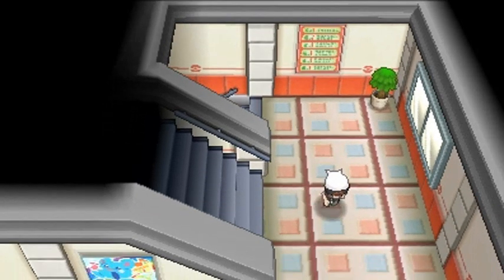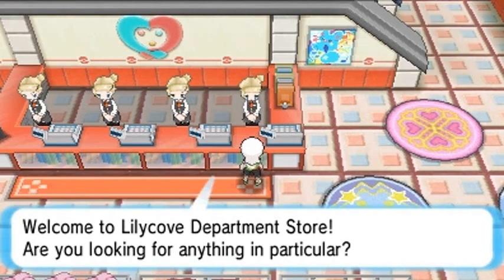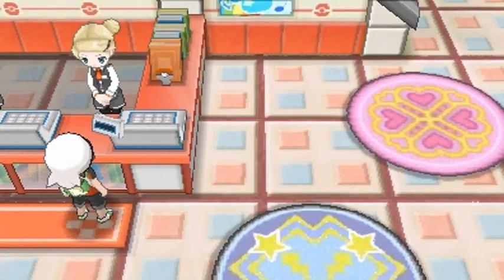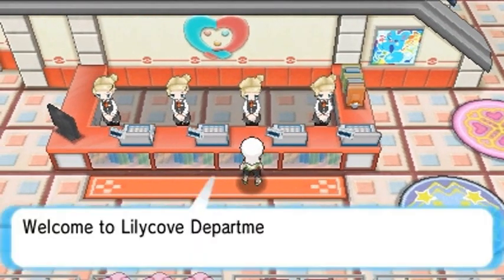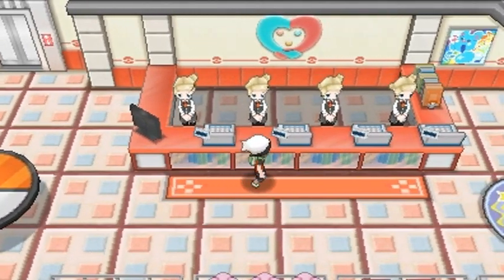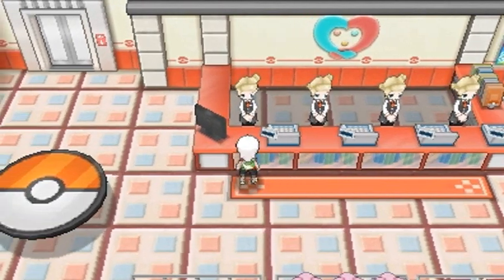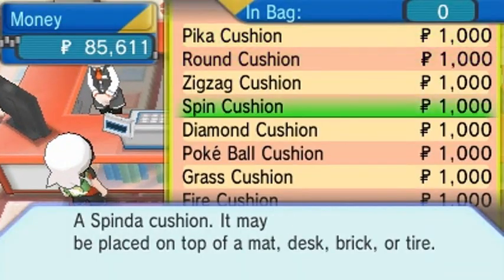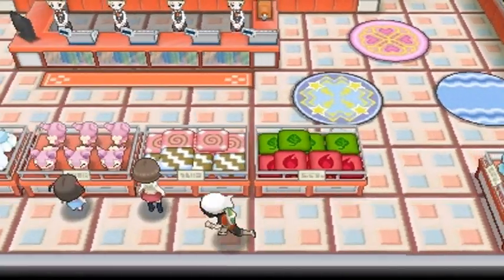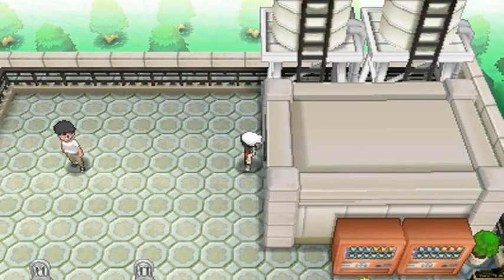There used to be 50 TMs but now there's like a hundred in this game. The decoration room - you can buy decorations for your secret base. This lady sells dolls - there are so many of them at three thousand dollars each. Another lady sells mats, another sells posters, and this lady sells cushions. The top floor has a specific lady selling other items like traps, slides and that kind of stuff.